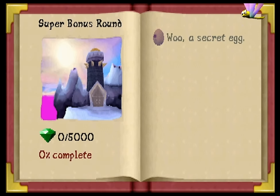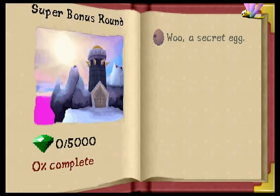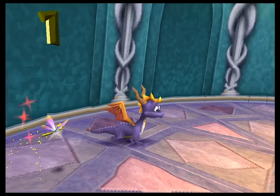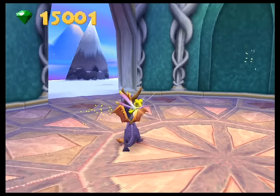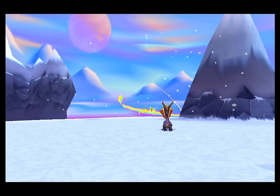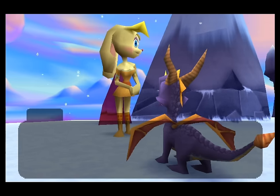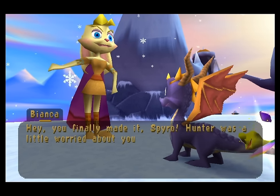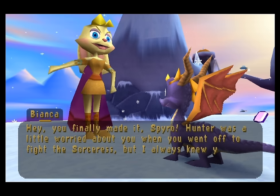There is Wu, a secret egg, and 5,000 gems. Here's one. You finally made it, Spyro. Hunter was a little worried about you when you went off to fight the sorceress, but I always knew you'd beat her.